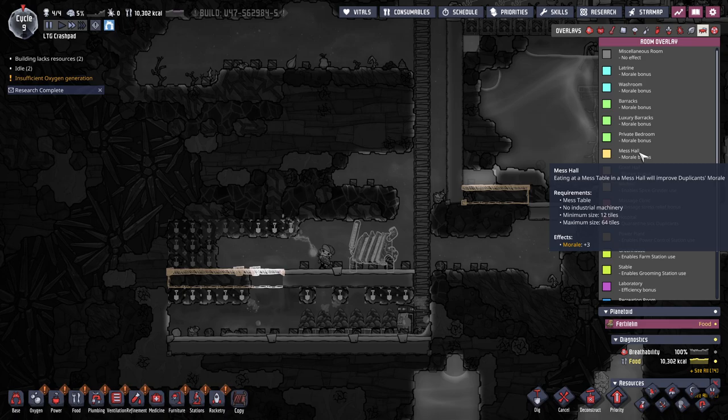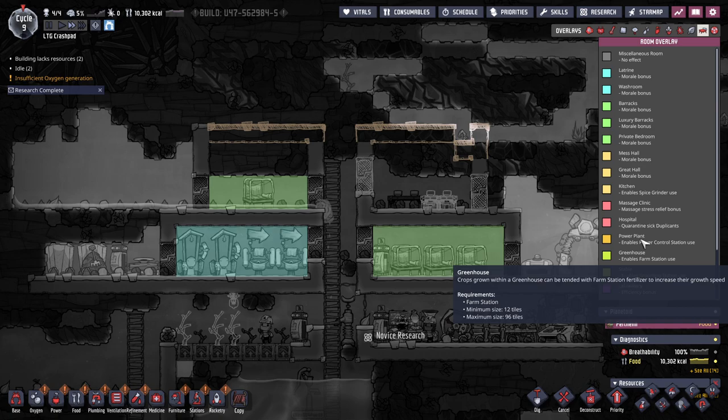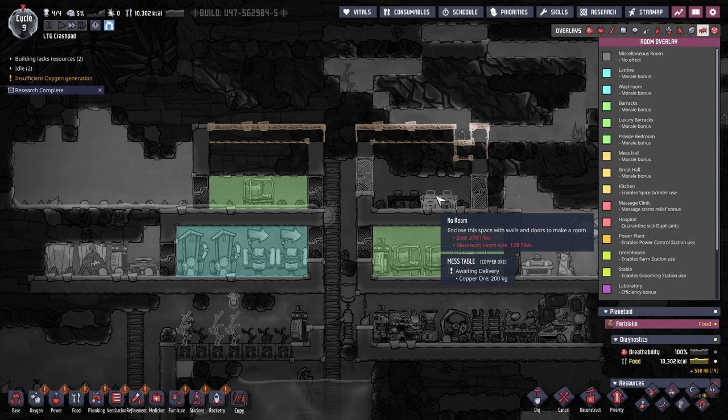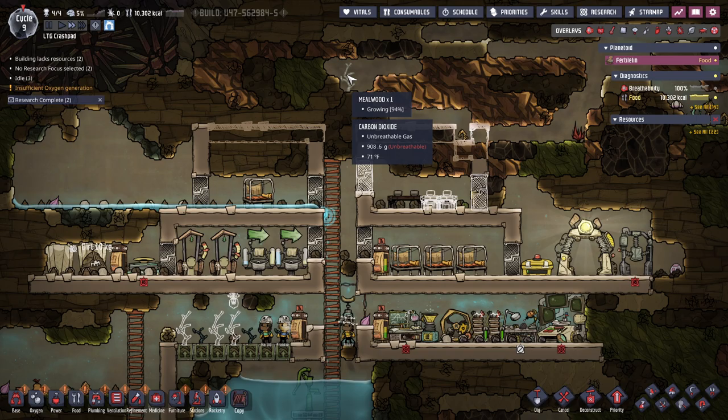Do I have a mess hall? No. What are they doing? Wait — minimum size for the mess hall is 12. No room. I feel like this should be a priority. Prioritize that.